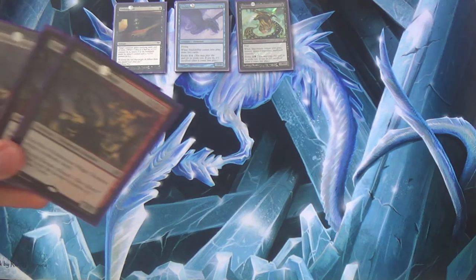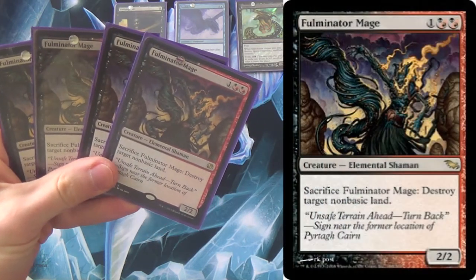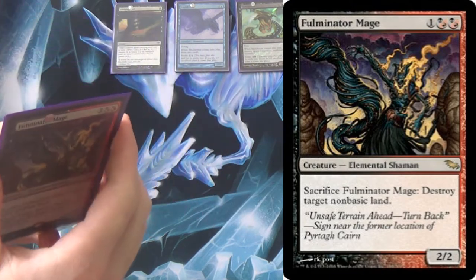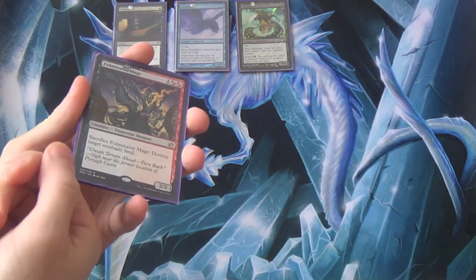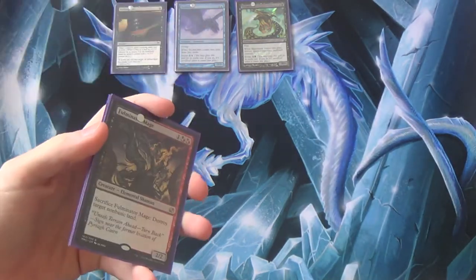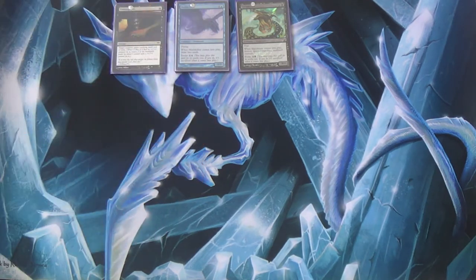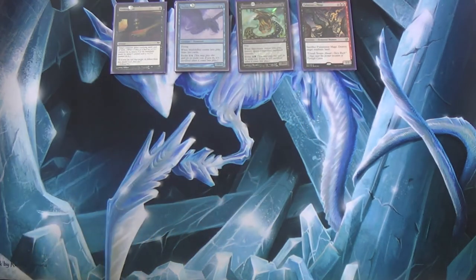Last but certainly not least — not Strip Mine, but Wasteland... well, Fulminator Mage. Sacrifice it, destroy target non-basic land. Cast it, resolve Undying Evil, sacrifice it, get it back with a +1/+1 counter, and if need be, sacrifice it again. It's brilliant — absolutely brilliant.